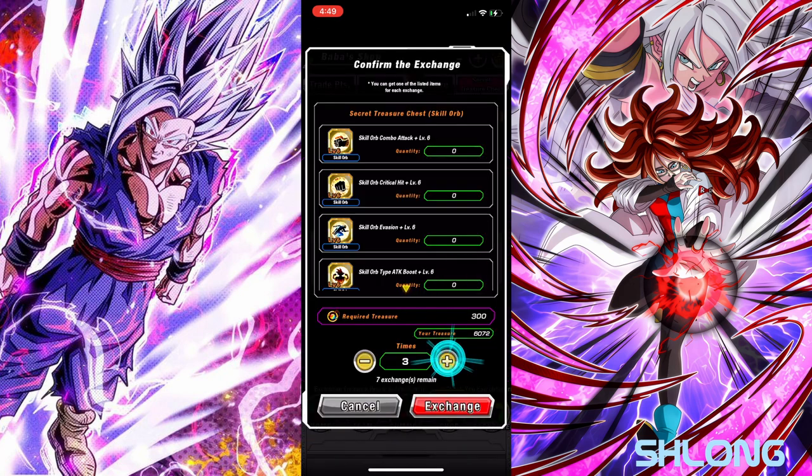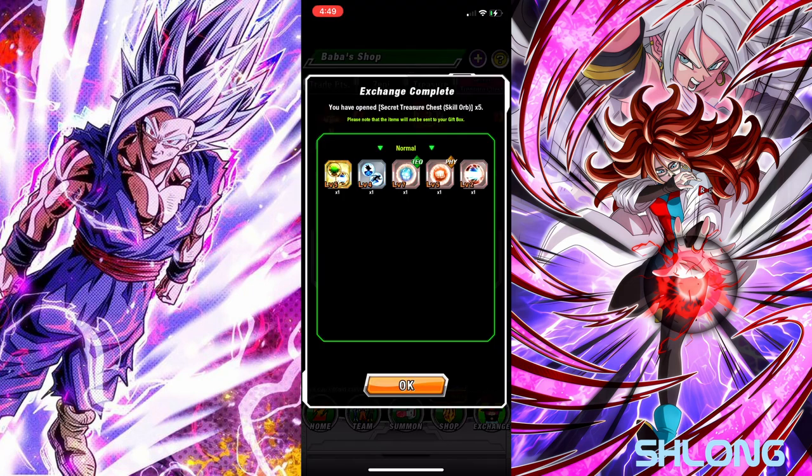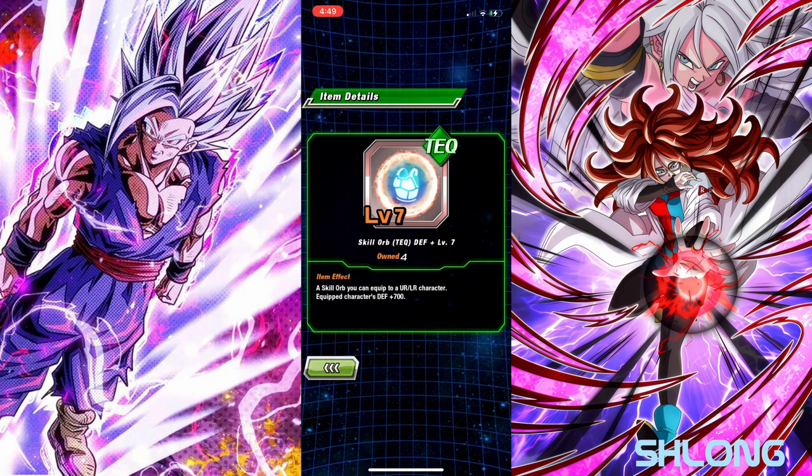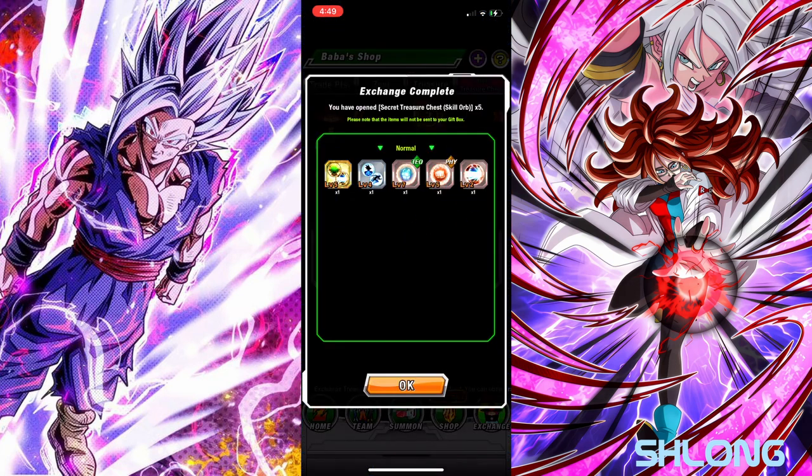Let's do one with fives — I think I usually have pretty good luck with fives. I got level 7, that's good, and a dodge. Is that a 4 dodge? Yeah, 4 — that's good too. And 5.